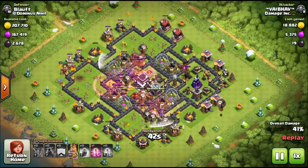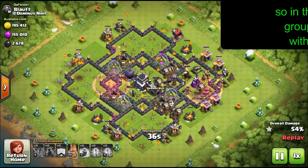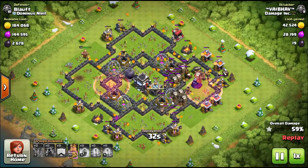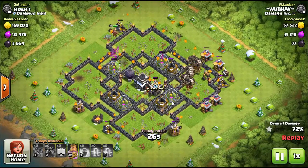He will add the clan castle lava hound as needed. Sometimes he'll put it in on the third air defense, and sometimes on the fourth, depending on how well the other four lava hounds are doing. One thing you have to notice is that every single air defense has a small group of balloons.